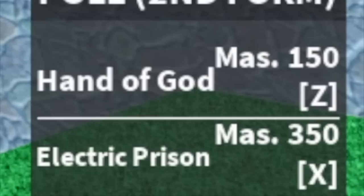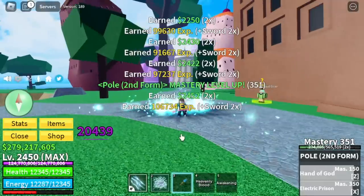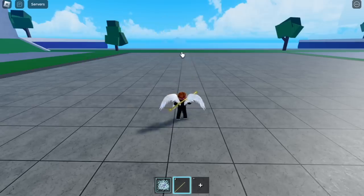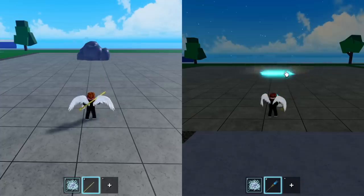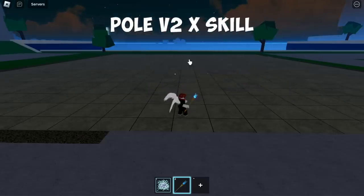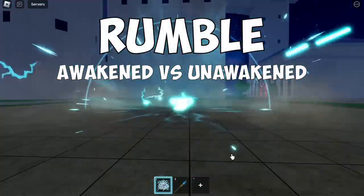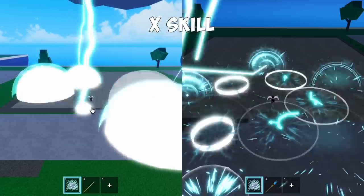I'm going to show it to you. We will compare both Pole V1, V2, and also the Unawakened and Awakened Rumble. First up, Pole V1 Z skill — there you go. This is the Pole V2 Z skill. Now Pole V1 X skill — there you go. Pole V2 X skill. And after this, Rumble Awakened versus Unawakened: Z skill, X skill.